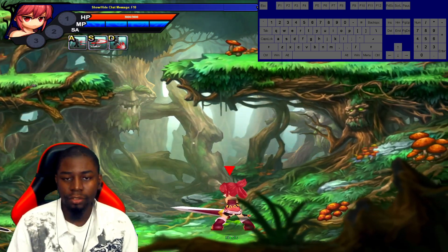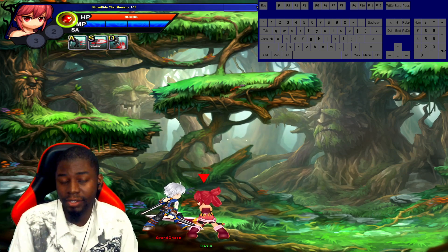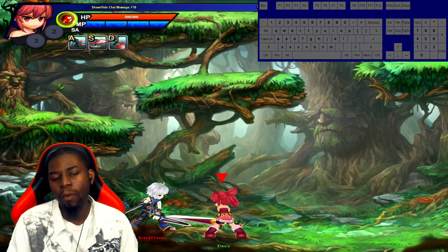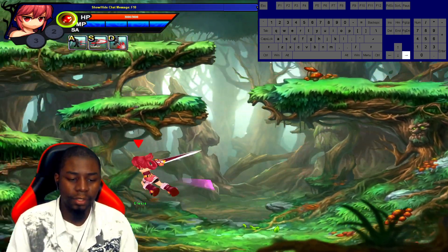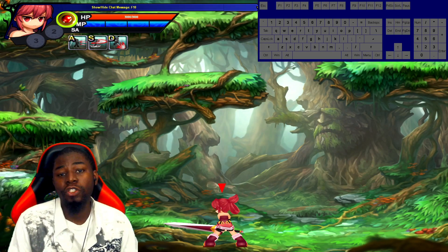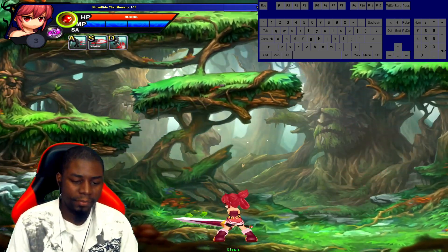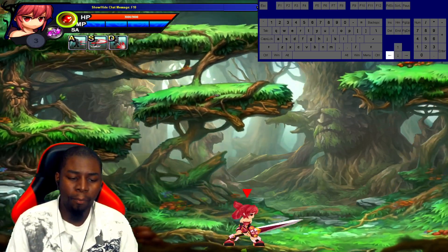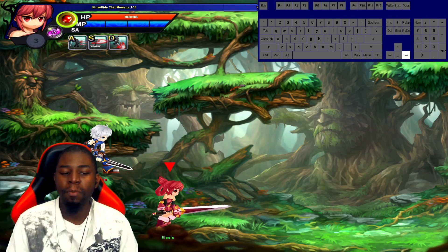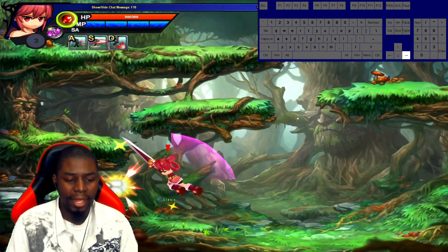Another thing about Elisys' dash attack is that you can retract it so you don't put yourself in harm's way. With the rocket jump, you're committing — and if you miss, you're right there and stuck. Without the rocket dash, you essentially jump, dash, and attack, and then you can pull yourself back to safety and just hit them with the tip of the attack. This means you're just breaking them open — breaking their defense, getting them to move around, and eventually catching them off guard.